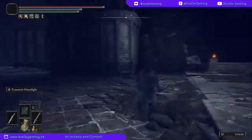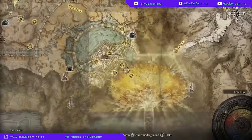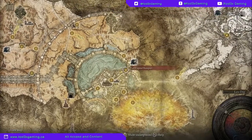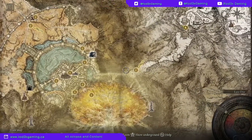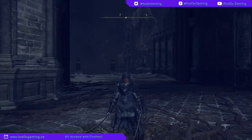And here you are now at the Grand Lift of Rold. So we did start from inside the city, just right by the Queen's Bedchamber at the Elden Throne. We then teleported to the Avenue Balcony, came out and made a left turn to go up and get ourselves onto the wall, and through the Forbidden Lands. If you guys liked today's video, make sure to like, subscribe, hit that notification bell. Tarnished, I will see you in the next one — have a good night.